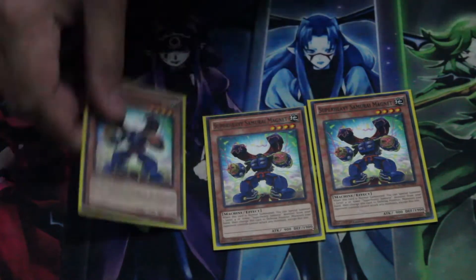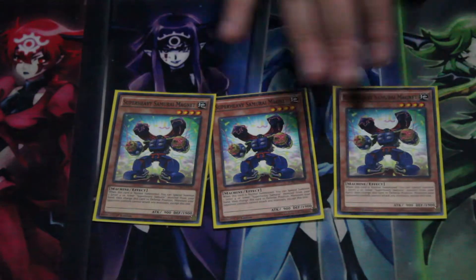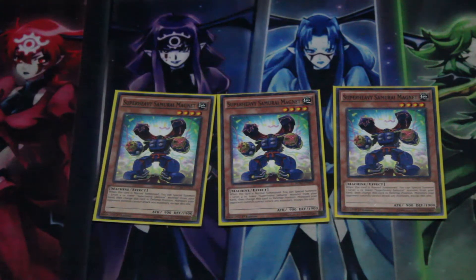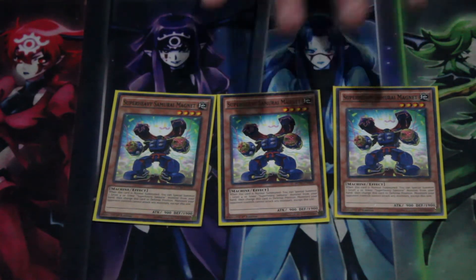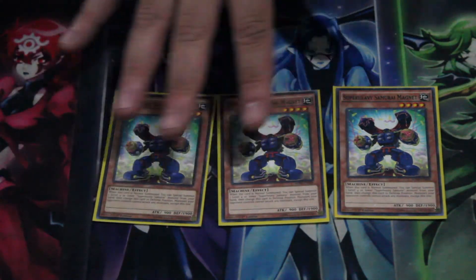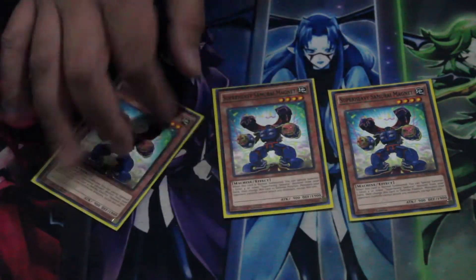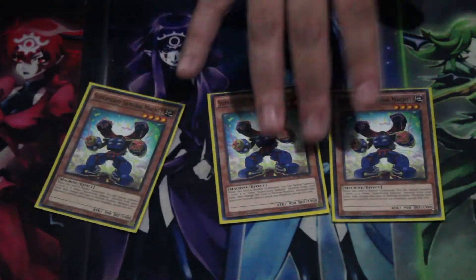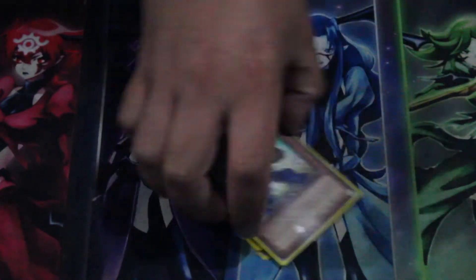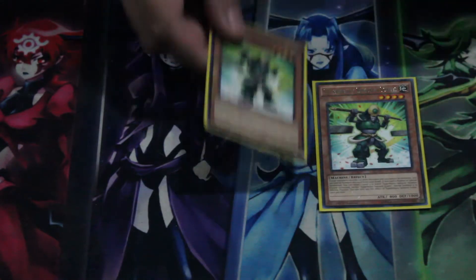We run three Super Heavy Samurai Magnet — bumped up from two in the last profile because he has the Goblin Birdger-like effect. When you normal summon him you can special summon another Super Heavy Samurai Level 4 or lower from your hand and change it to defense position. If you have two of them out they form a lock because your opponent cannot attack any other monster. He's mostly useful for the Goblin Birdger synergy and going into Rank 4 plays.